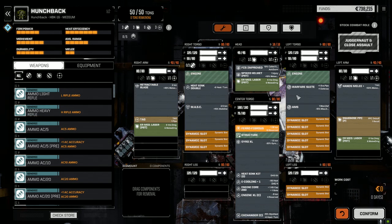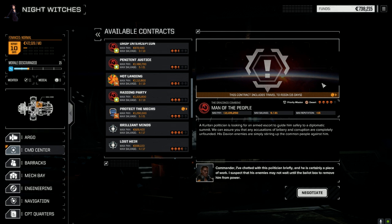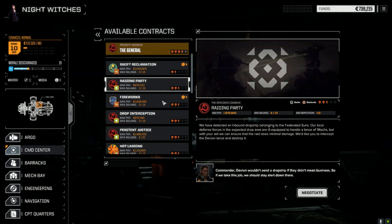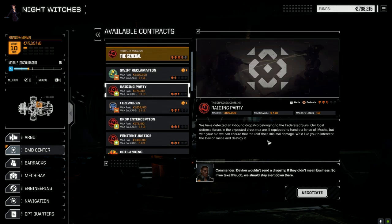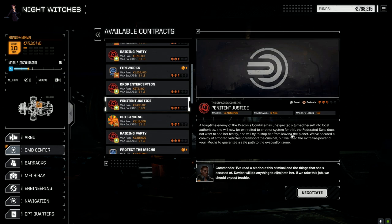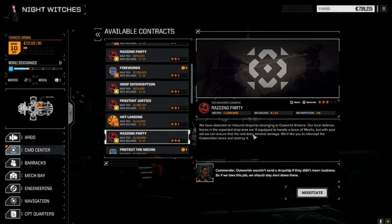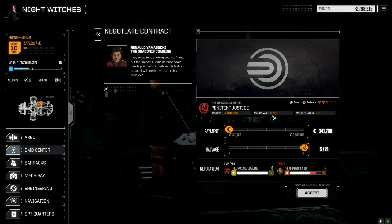Let's have a look at the contracts. We moved to a three-skull planet, hoping to pick up some higher-level contracts to get better mech parts. We've got a raiding party against Federated Sons in the Badlands, a drop interception against local pirates, a penitent justice escort mission versus Federated Sons, and a raiding party versus the Outworld Alliance. I think we'll take this one here — 521 salvage is a good salvage point. Let's negotiate, go full salvage, and accept.